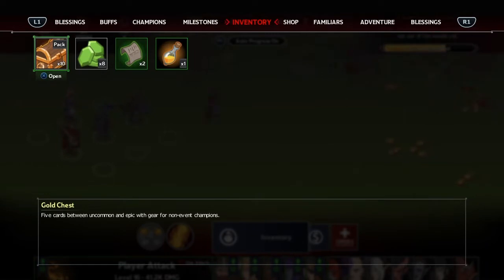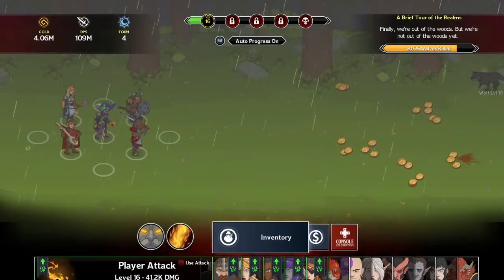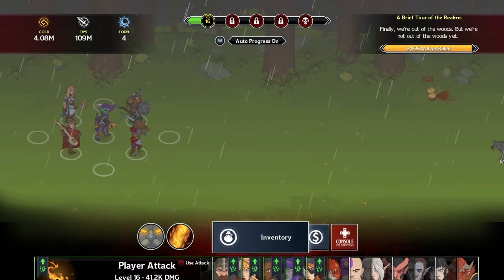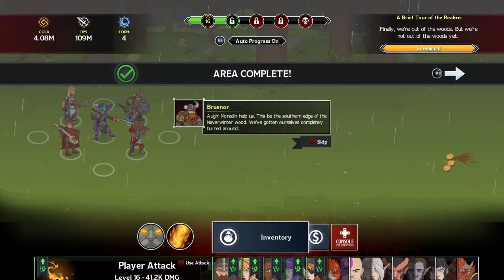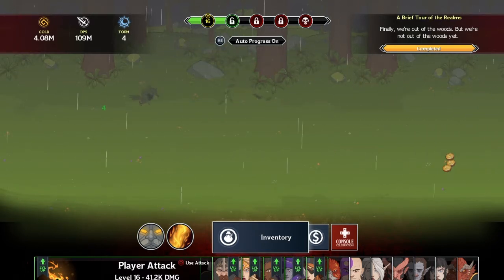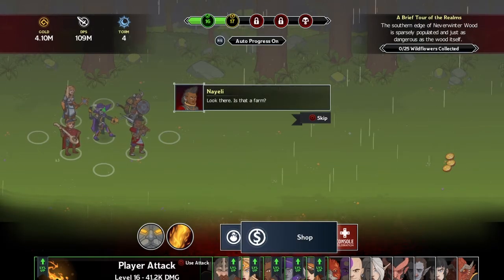If we go to inventory it's just our chests, gems, bounty contract, and a little potion. Area complete! Some story dialogue plays - we're out of the woods but not out of the woods yet.